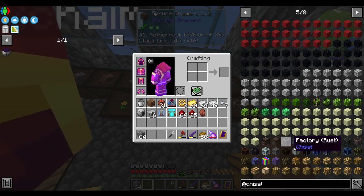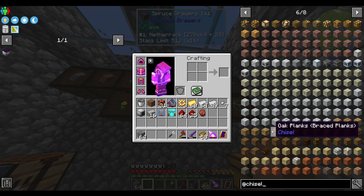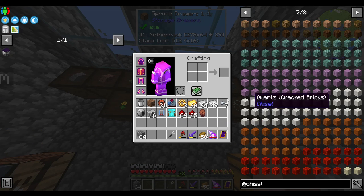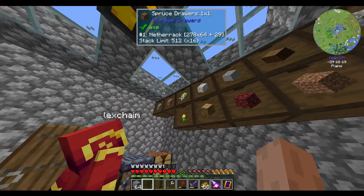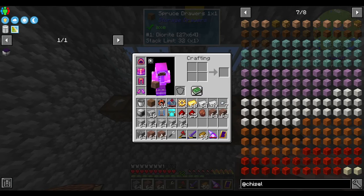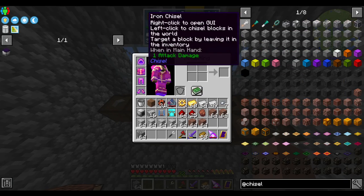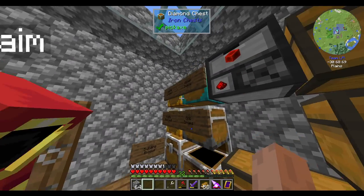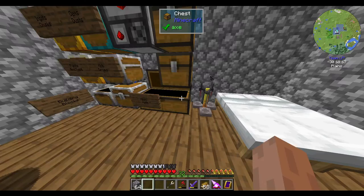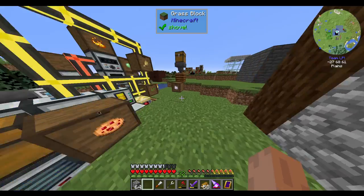That's endstone — we're not using endstone for that. We don't even have endstone. Could do some granite maybe. Yeah, we got granite. I'll make it out of granite and diorite. I'm trying to figure out a second block. We're probably gonna need to do another chunk.